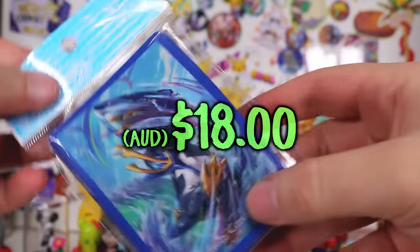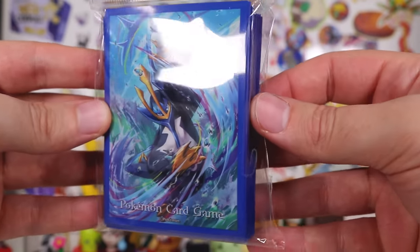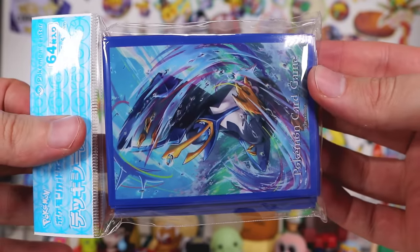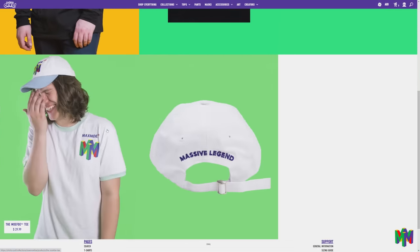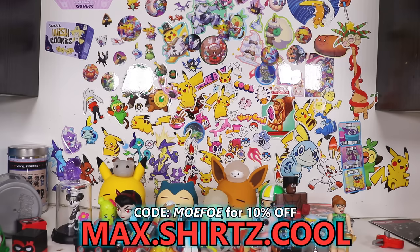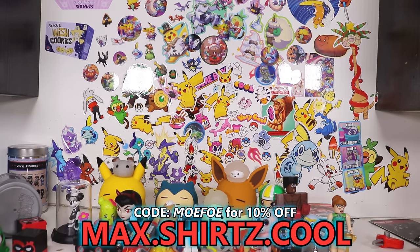The deck sleeves of the day go to this fine fellow — the penguin Empoleon doing a big old uppercut. If you so choose, you can make your whole deck look like this. Thank you guys for watching. You can get the Max Mofo merch with the link in the description or go to max dot shirts with a Z dot cool. Anything else that is not my merch on that website, you can use code MOFO to save 10%. Otherwise click another video on screen — watch another bargain bin video. Also link in the description, you can check out the full playlist for the bargain bin toys. I've been Max Mofo Pokemon and I will see you in the next episode.